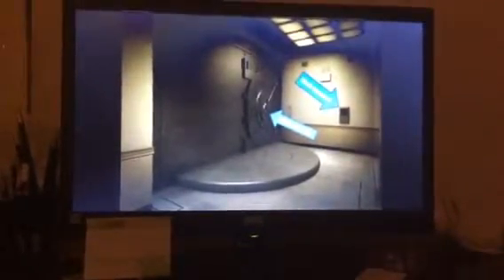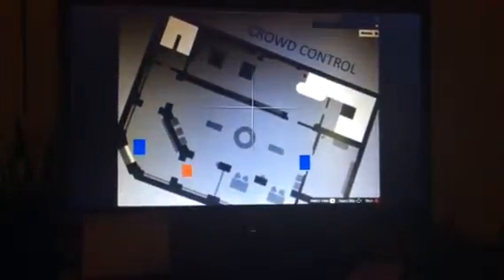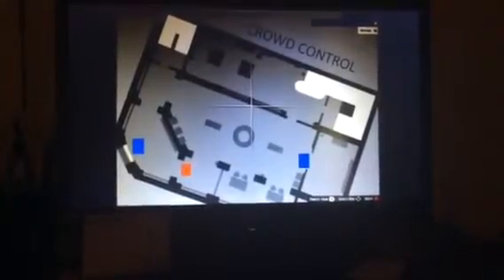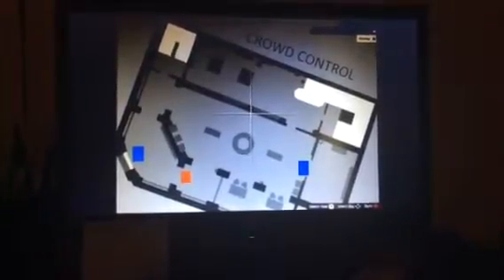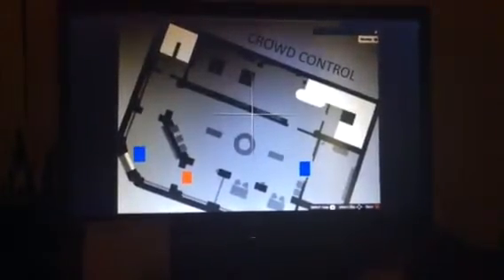Basically, there's the hack terminal and the bank vault — it's going to be taking place at Pacific Standard Bank. This is the crowd control here. The red is the leader and the blues are the main crew. The vault team — there are also going to be two others: one guarding the actual door to make sure no cops come in, and the other blue one is basically just getting all the money.